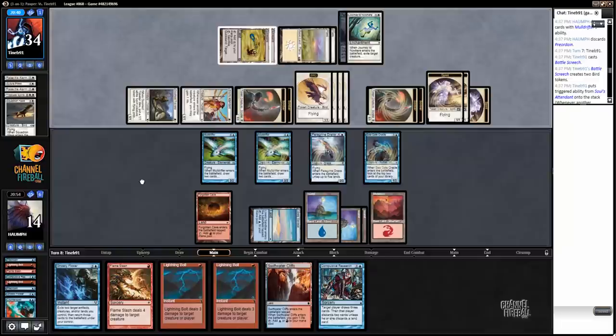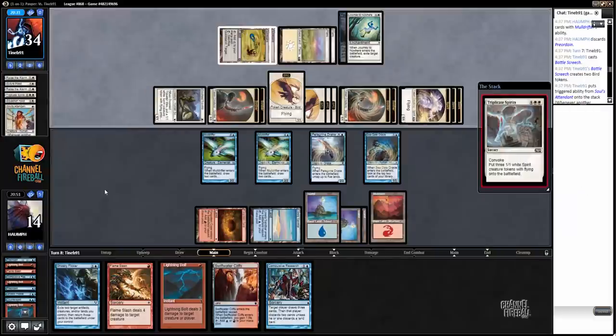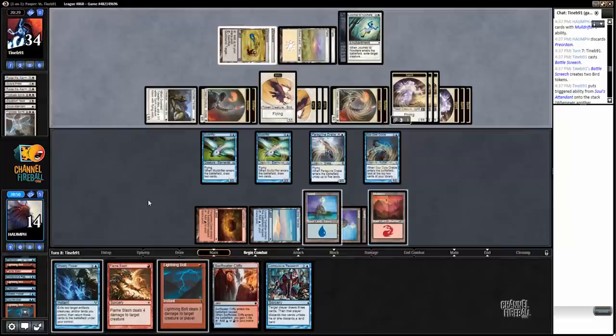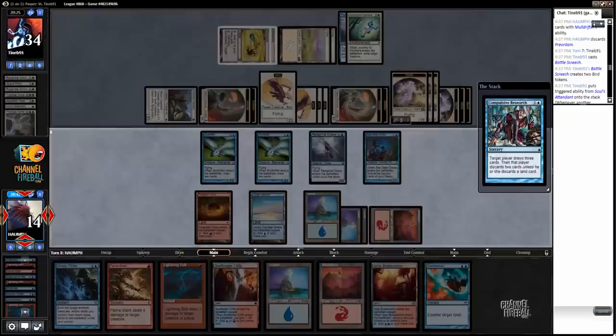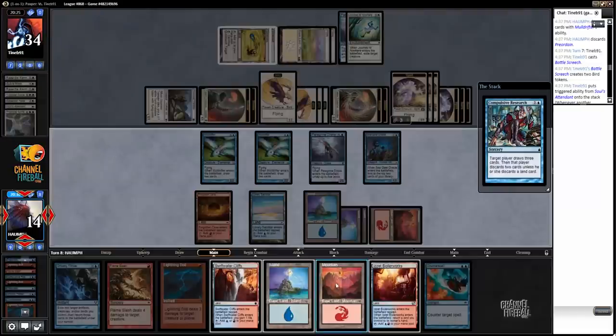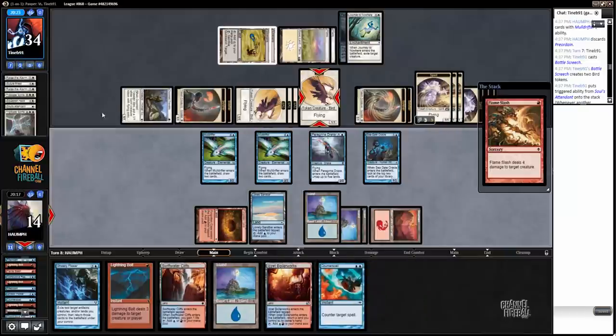Jeez. Let's go kill this old attendant here. Let's play Compulsive Research — if we find an Archeomancer, we're good. This card, land. This card, mountain, I guess. Jeez, my opponent has a lot of flyers — four, five, six, seven. Maybe I just Flameslashed. Oh God, this feels so bad.